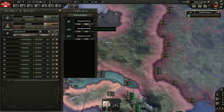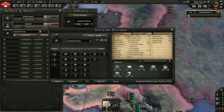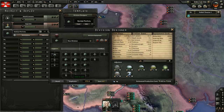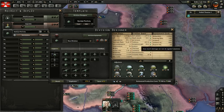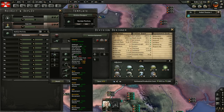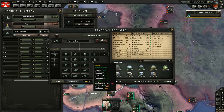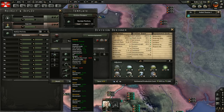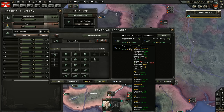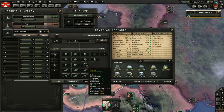I can edit the divisions. Let's do a duplicate — doing that costs military experience, which we gain in battle. So let's say I want to make an artillery division. I'll add some artillery over here, one anti-air unit just in case, and lots of artillery units while keeping some infantry.